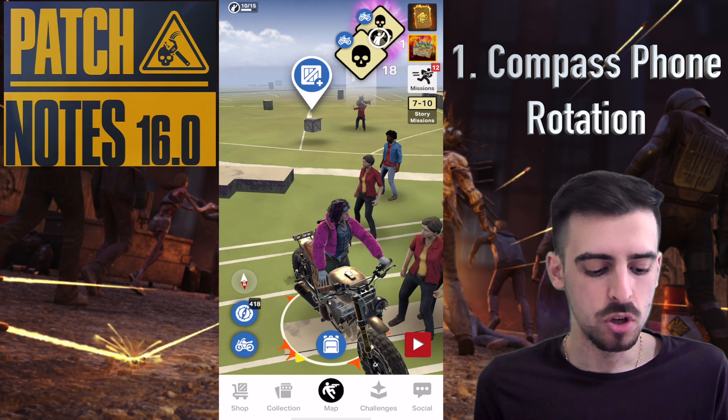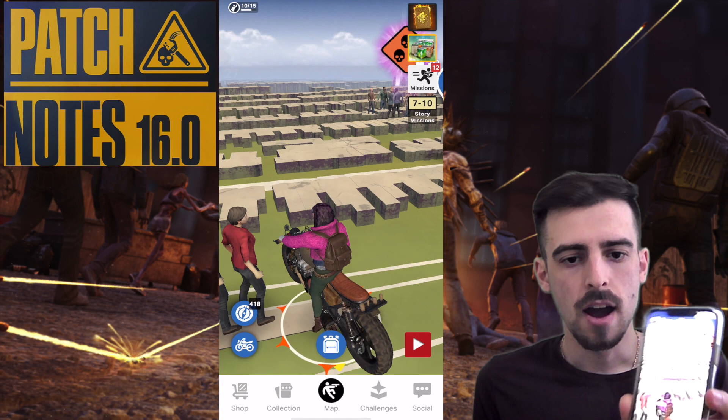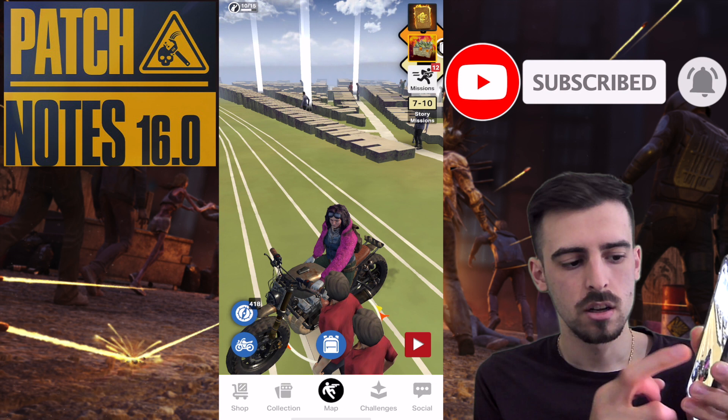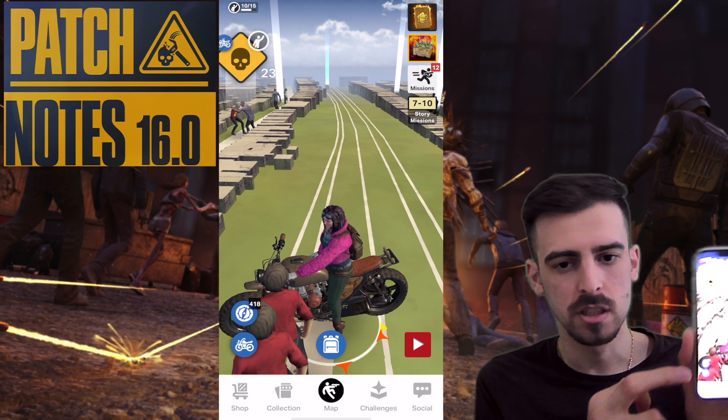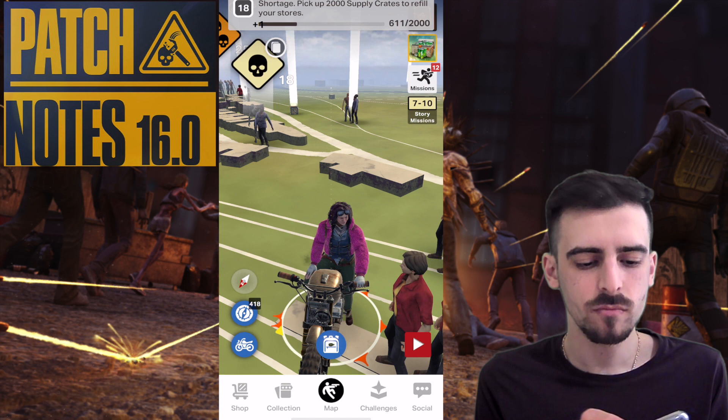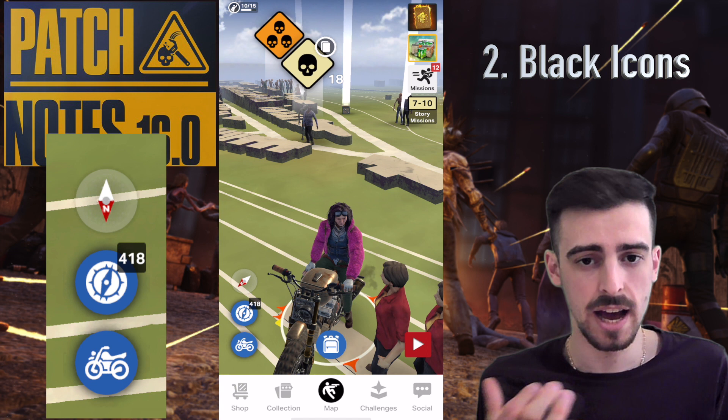The first change is the new compass feature. If you click on the compass right now and rotate your phone, you can actually navigate around the map. If you tap on the screen or tap on a mission, you go back to normal. But if you tap on the compass again at the bottom, you go into this phone rotation mode. I noticed this after the update so this is something new.